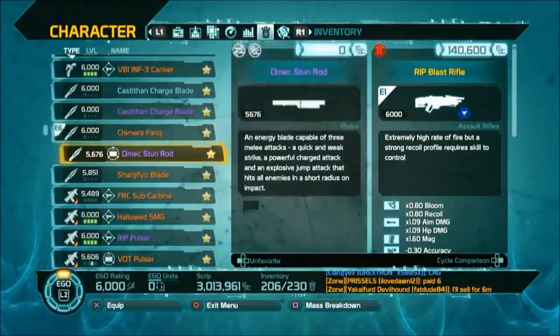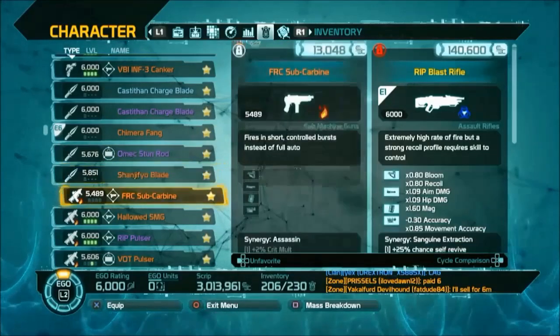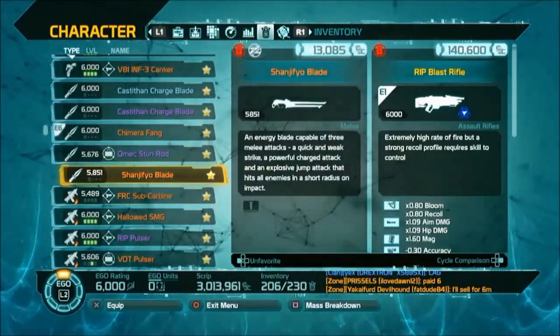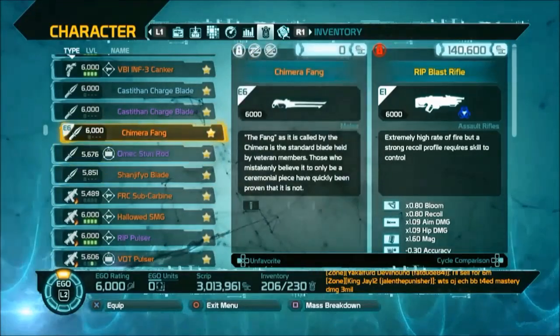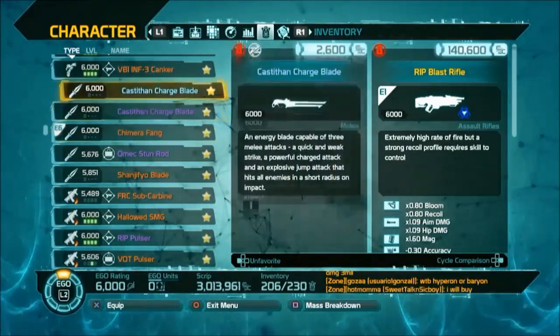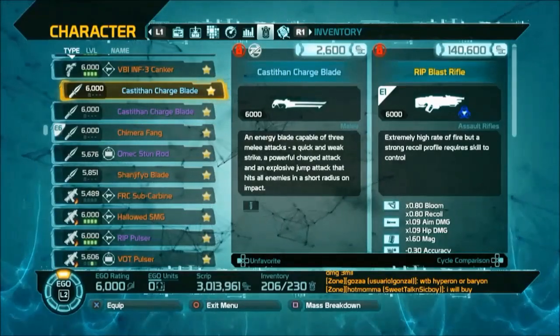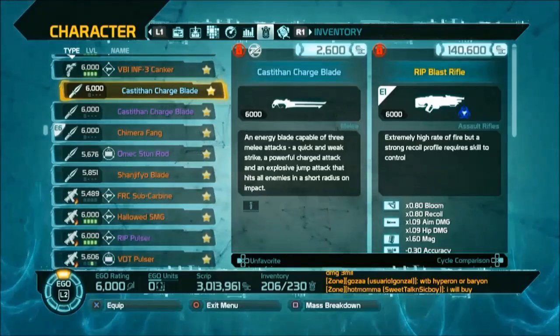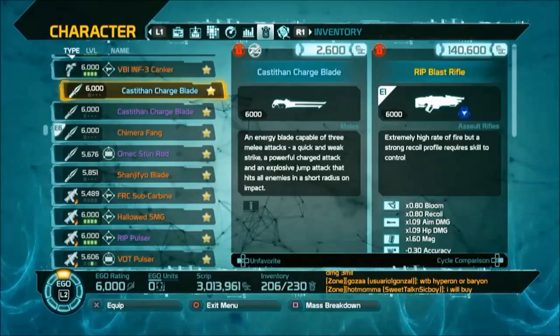This item is not tradable. Neither is this one, or this one — none of my swords are tradable. The only swords that you can trade are jackpot swords, and I don't have a single one. So I can't give anybody a sword. Not that I don't want to — I just can't.